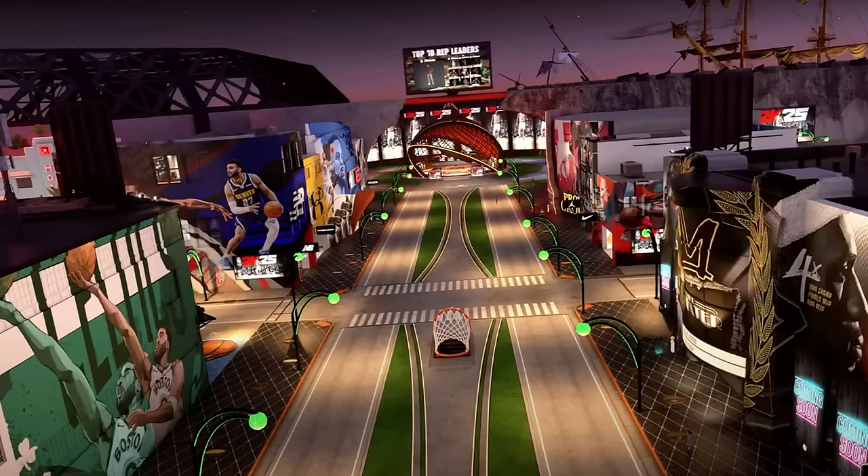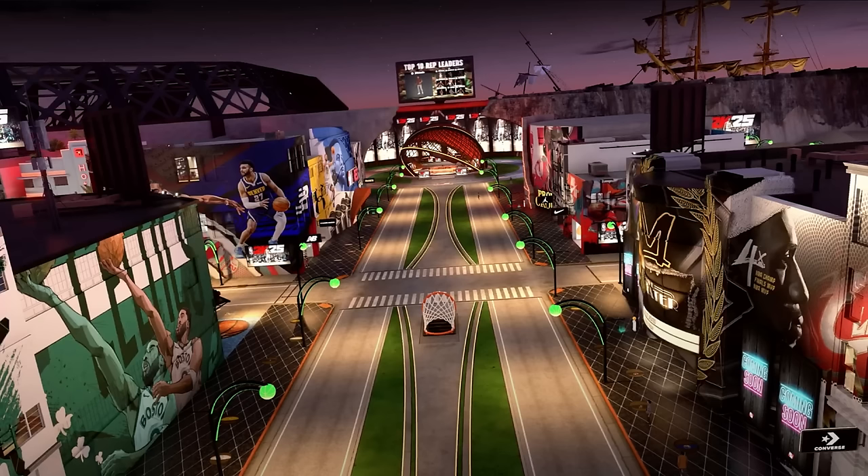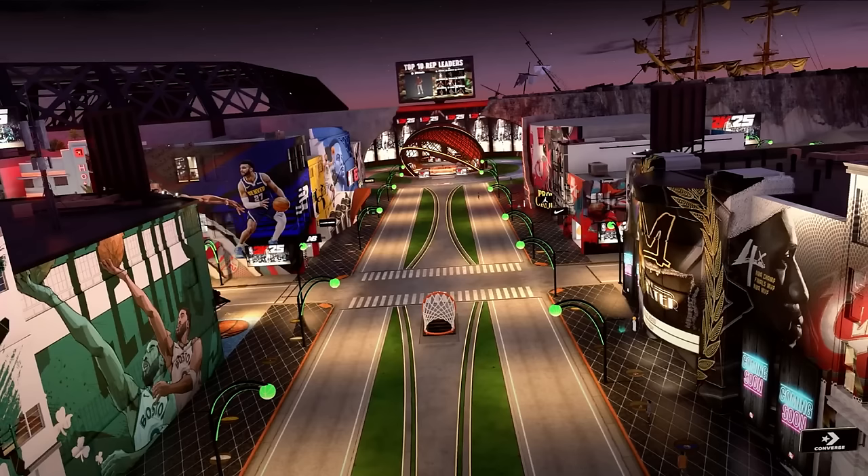In the back left next to the Curry mural I see Swag's and the Rec. So again, when it comes to compacting the city, it looks like they just have stores in between the actual game modes that are important — instead of making a whole section for stores, a whole section for the stage, a whole section for the Rec and the theater, they're just putting it all on the same walls. They're really compacting this city and it's looking good.